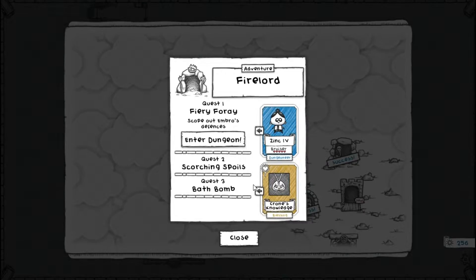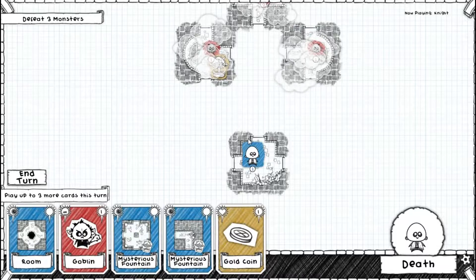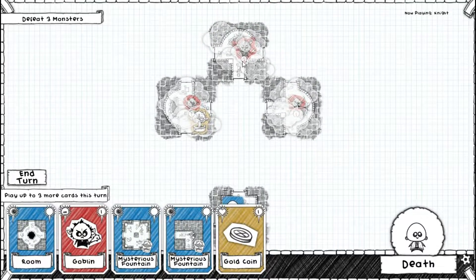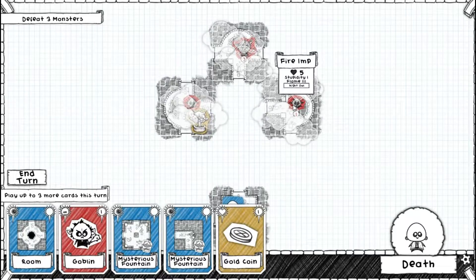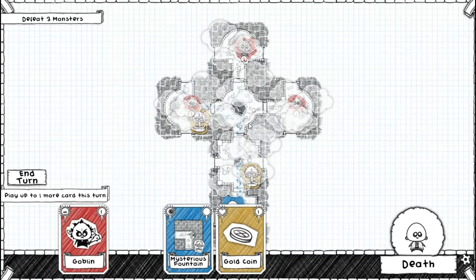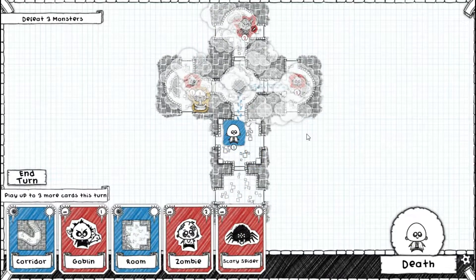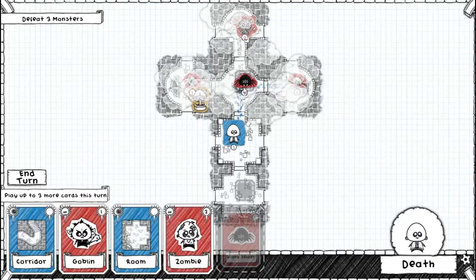The next one we're going to do is the Fire Lord adventure. I can't really remember anything bad about this one; I don't think it was incredibly hard. Quest 1: Fiery Foray — scope out Ambrose's defenses. Let's use Death since we haven't used him yet. We need to defeat three monsters: we've got two fire imps and an All, so that's not too bad. I can definitely put down some gold and load up with enemies.